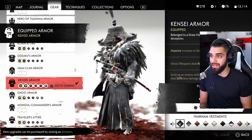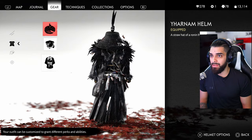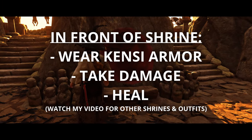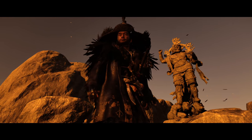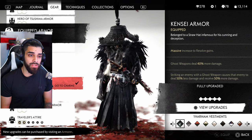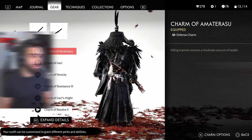The next armor I use is the Kensei Armor — I really love this set. The Yarnom Helm and Yarnom Vestments outfit comes from Iki Island; there's a shrine with specific objectives to complete like a little puzzle. You can unlock this and the other Legends PlayStation-exclusive skins that way. For the armor itself: massive increase to resolve gains, ghost weapons deal 40% more damage, and striking an enemy with a ghost weapon causes them to deal 50% less damage and receive 50% more damage.